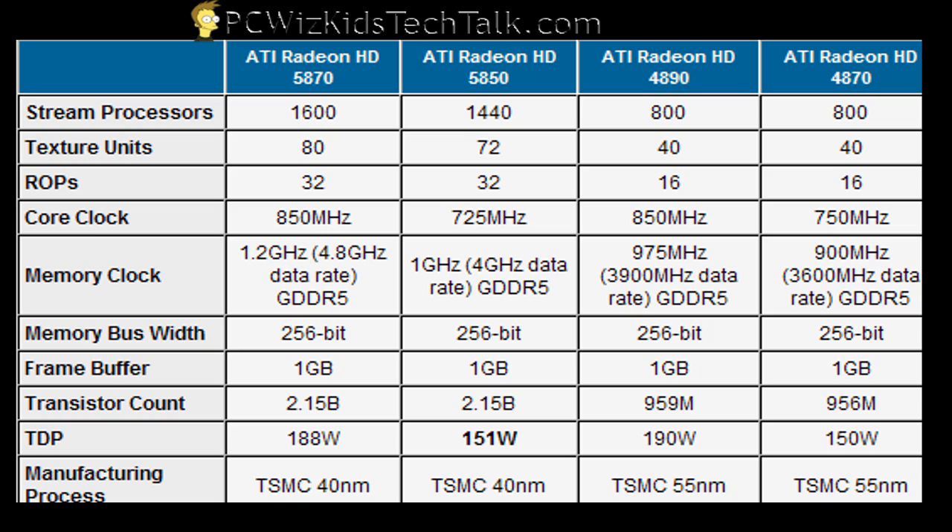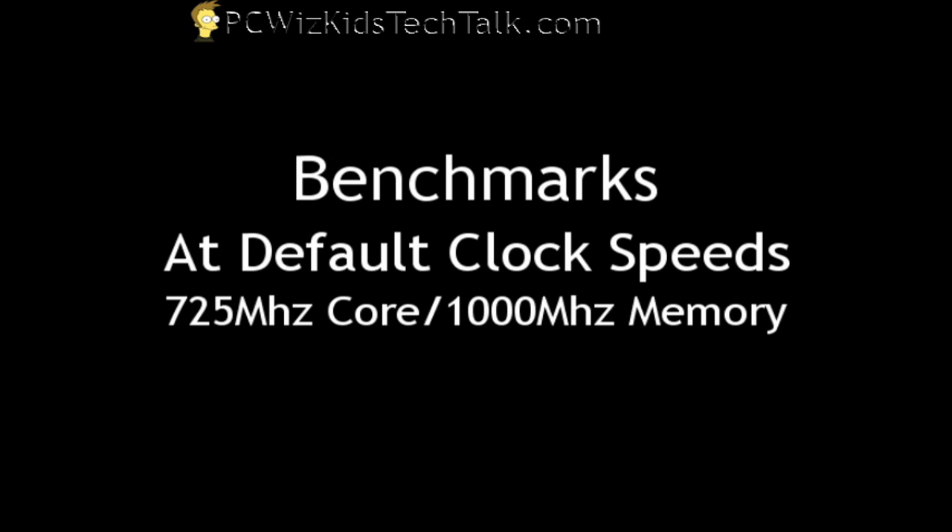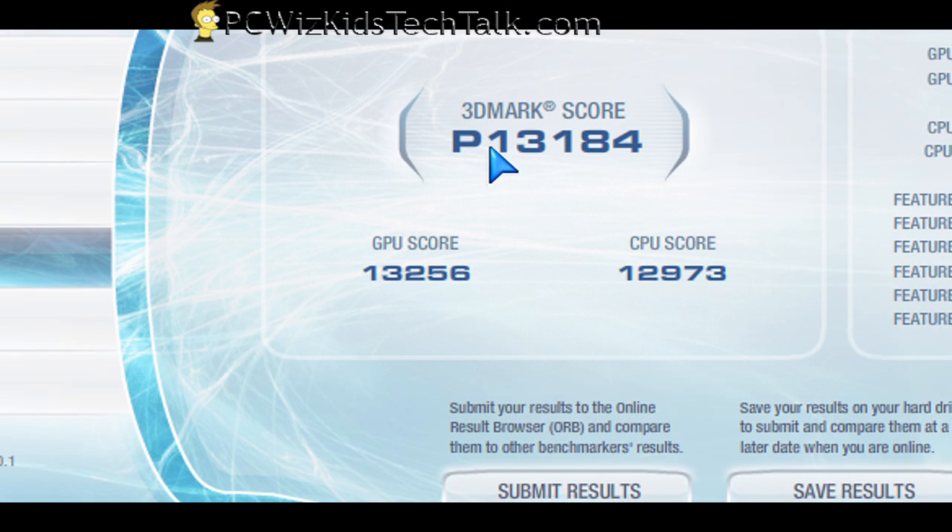Here's the chart that we looked at in part 1. As you can see, it's very similar to the 5870 in lots of things except for the clock speeds. So we can overclock this from the defaults, but let's run some benchmarks with my test system starting off with the default clock speeds. The default, like I mentioned in part 1, is 725 MHz core and 1 gigahertz memory.